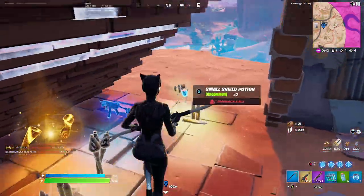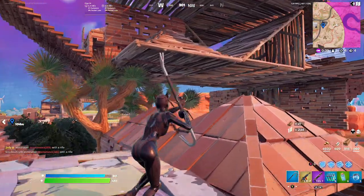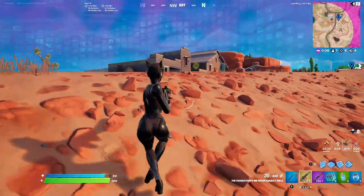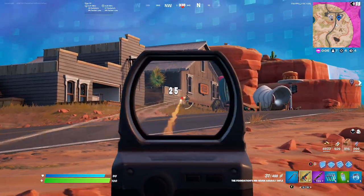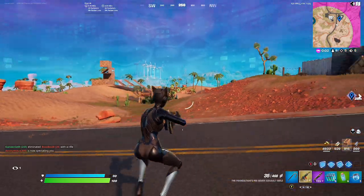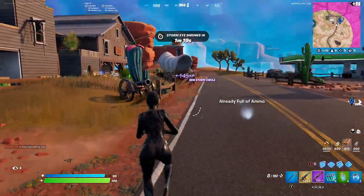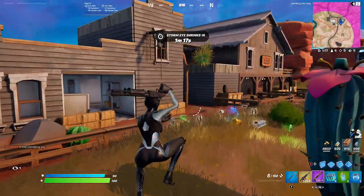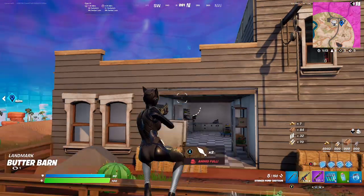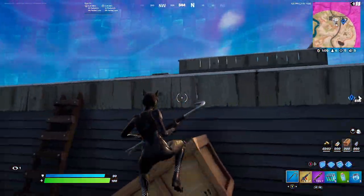Yeah, here we are. Did we get any? Yeah, we got plenty of AR ammo — we're good now. Oh, we got someone here. Oh, good thing I saw him. Oh, it's an AI though. I saw him in the corner of my eye. I kind of knew he had a sniper. Here comes another player. Let's grab this loot really quick — although we don't really need it. Top six. Top six. Yeah, he's right here. Let's cover our top.